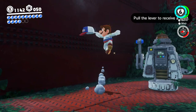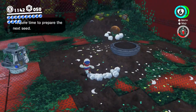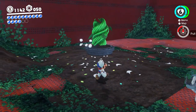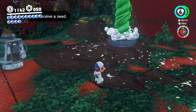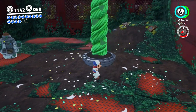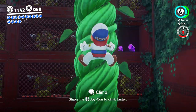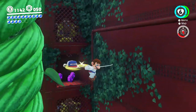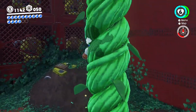You can also shoot stuff to get boxes open and all sorts of things. You cannot get up certain areas because you cannot jump as a tank, unfortunately. 'Pull the lever to receive a seed.' So we get a seed, grab that seed, and put it in a planter - there we go, we've got a vine! You can plant these things all over the place in those metal pipe with dirt planter dealios.